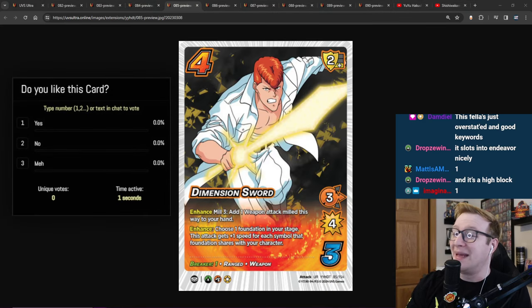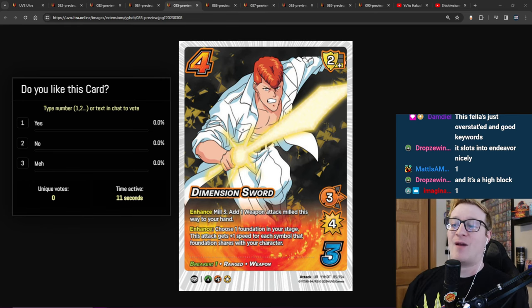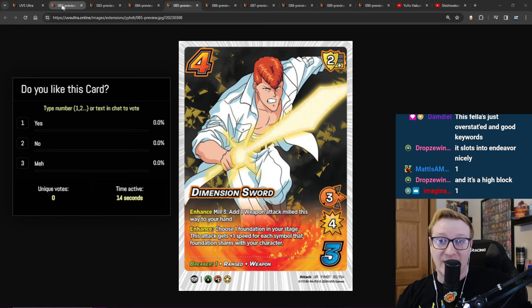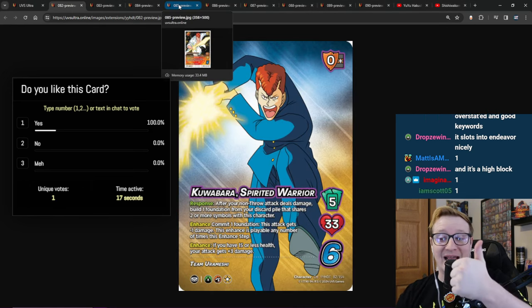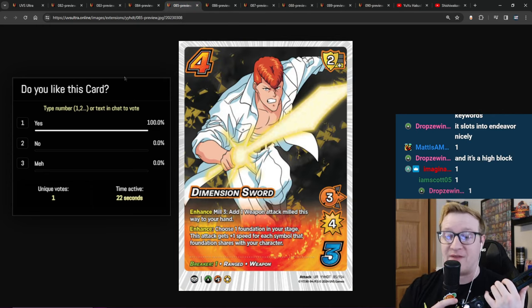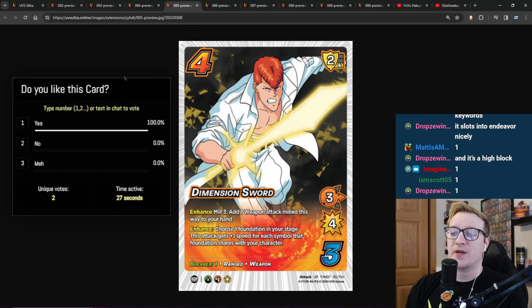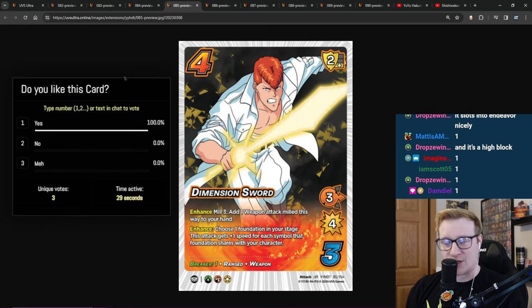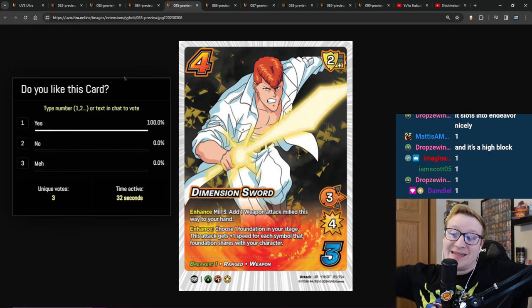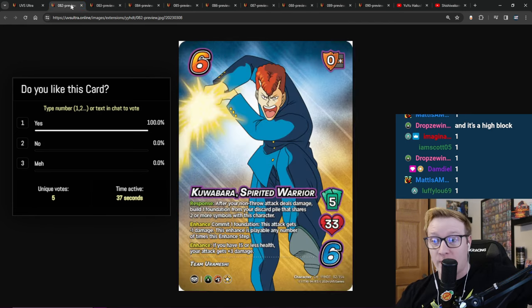Next we have Dimension Sword. It's a 4-3 with a 2-low block, 3-mid for 4. Has Breaker 1 — great keyword. Ranged Weapon. Enhance: Mill 3, add a Weapon Attack milled this way to your hand. At the very beginning of this I said Kuwabara's big issue is drawing attack cards and then landing them. We've seen cards that help you land. This is one of the cards that lets you have fine foundations, and then choose a foundation in your stage — this attack gets 1 speed for each symbol it shares with your character. So this is just a 6-mid for 4 that goes and finds you a move.